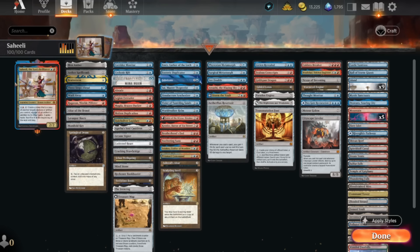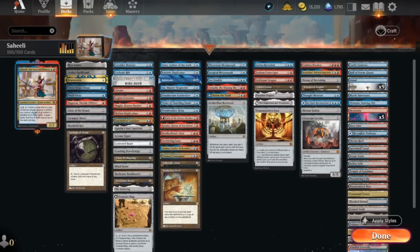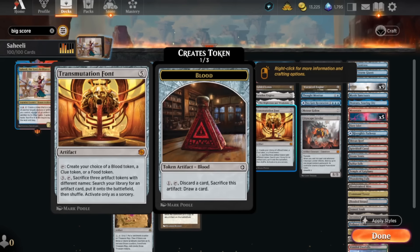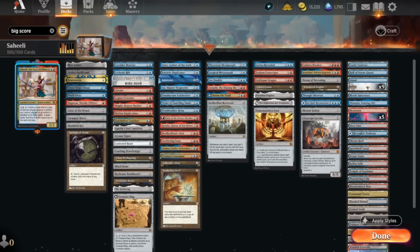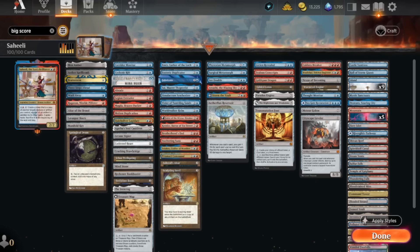Copying other people's stuff is fun because you get to do things your deck shouldn't be able to do — like Splinter Twinning people. So I'm back now with Saheeli and she's bringing something special: all of the Big Score, or at least the majority of it. We've got Transmutation Font to make tokens and then sack them to find any artifact we need in our deck, including sacking the artifact tokens Saheeli creates. Her ability: two mana, create a copy of a creature or artifact we control — it's an artifact in addition to its types and gets sacrificed at end of turn.